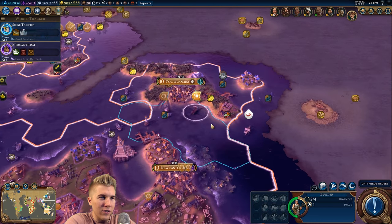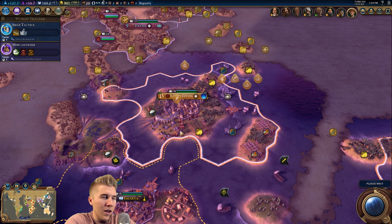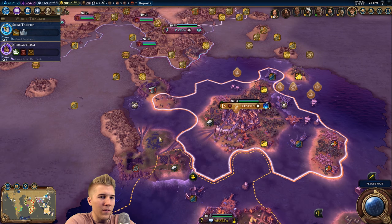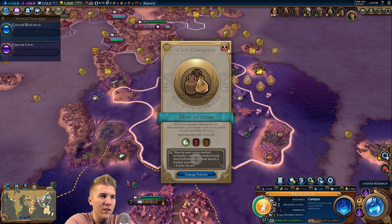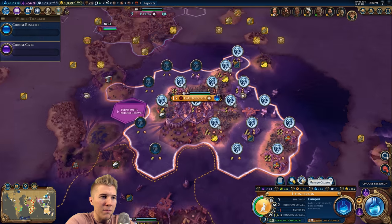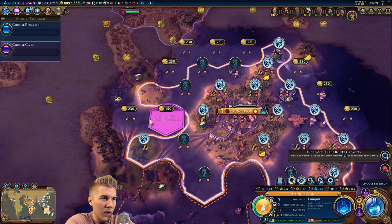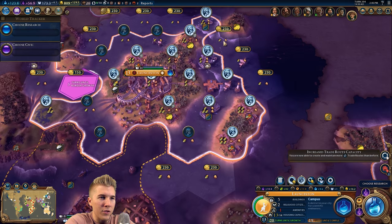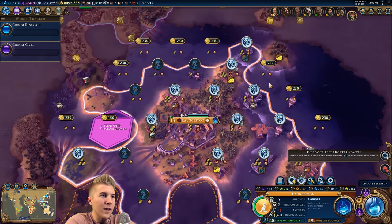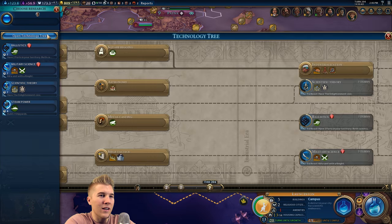We'll be up there in like two or three turns. Let's go improve this fish and then check on this city. I think this city is pretty much good to go. I'd still like to purchase the marsh tile for it. Are you working any basic sea tiles? Yeah, you are - okay, so you could use this tile here. Those bananas are just out of reach. All right, that's as best as this city is gonna get.